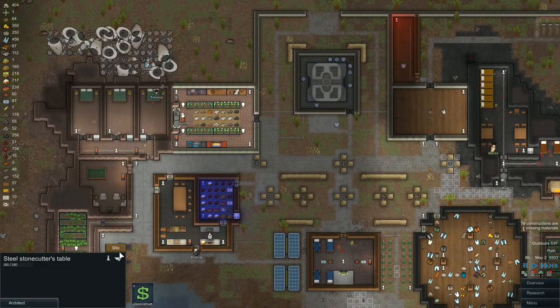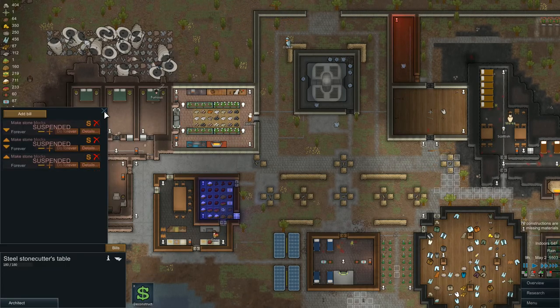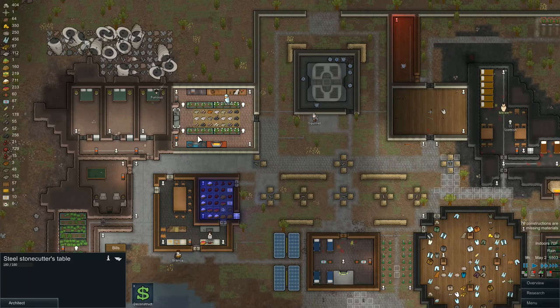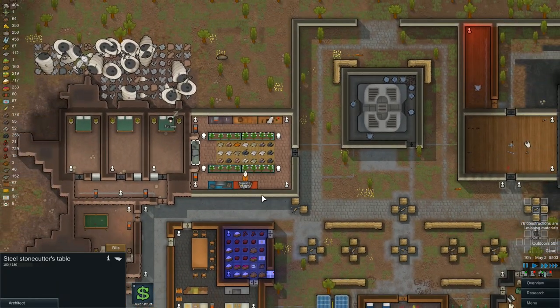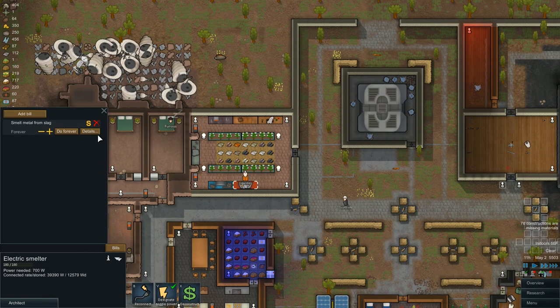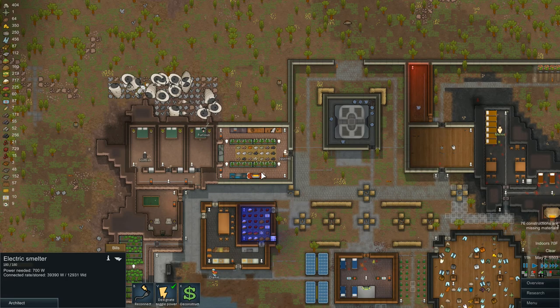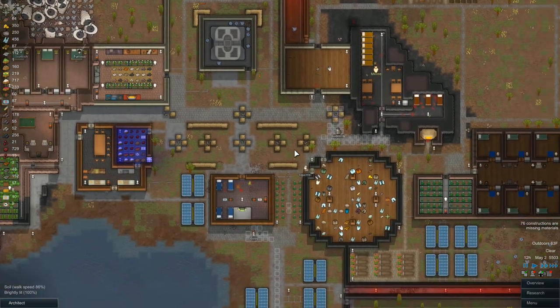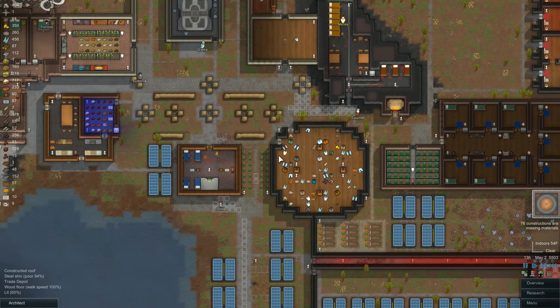Squirrel — what is Squirrel doing? Suspend all these things. Squirrel is doing literally everything except for what I want. That's fine, he can do that. I'm okay with that. We have lots of slag up here that needs to get taken care of. Let's make sure the bill covers it — yeah, it covers that area. Do the electric smelter, do the machining table. Squirrel, you got this, buddy. You are doing a fantastic job.